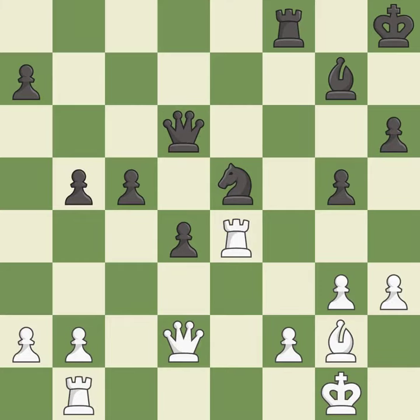The pawn is now adequately defended. This threatens to push a passed pawn towards promotion — it is best. This allows the opponent to push a passed pawn towards promotion — it is an inaccuracy. The passed pawn moves towards its goal — it is best.